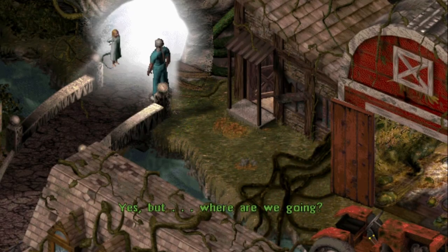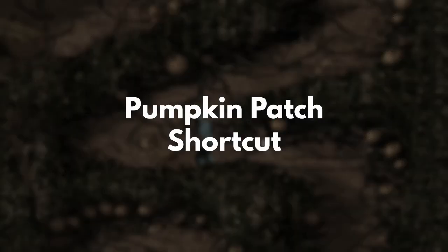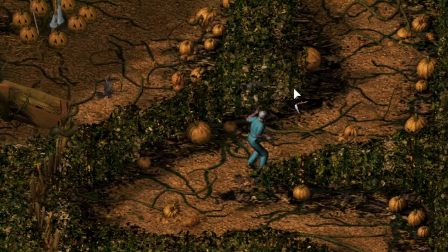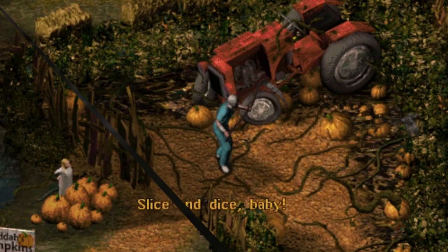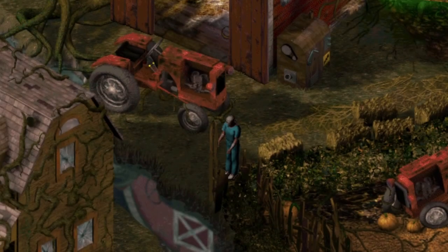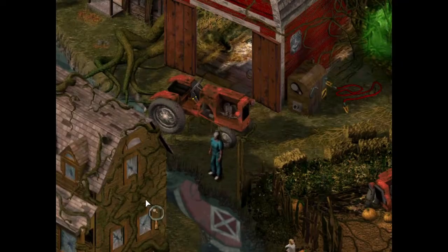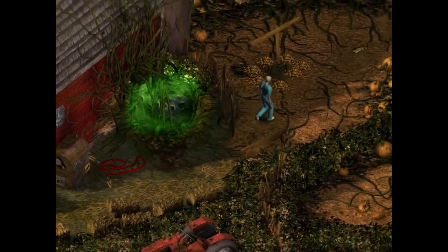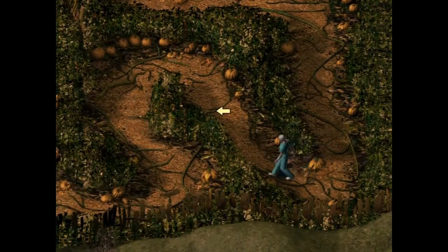Now let's talk about the things you might not have noticed on your first playthrough. In the second level, there's an arcade sequence where you fight off crows with a scythe, and then battle a scarecrow. Afterwards, there's a plank that serves as a shortcut back to the main area. It blends in with the ground a little bit, and I've seen a few people miss it completely — meaning they have to walk all the way back through the patch and then all the way back again once they have the items they need to complete the level.